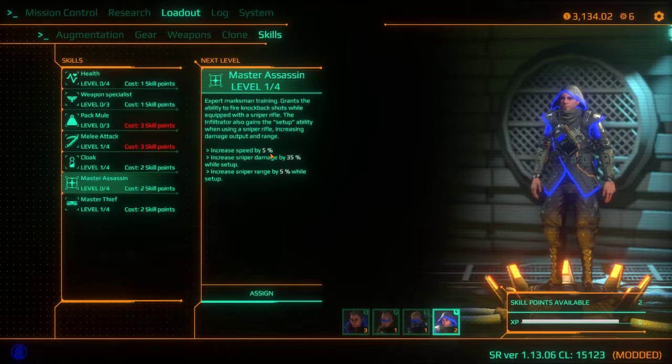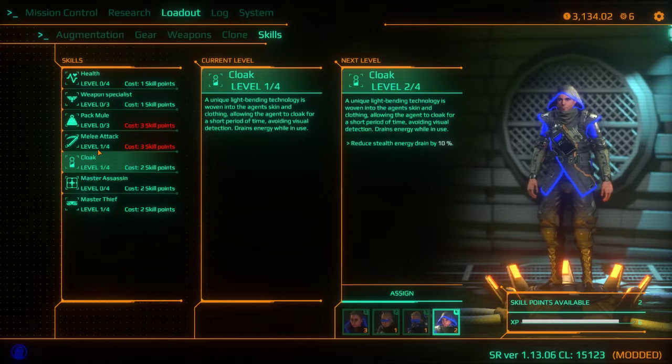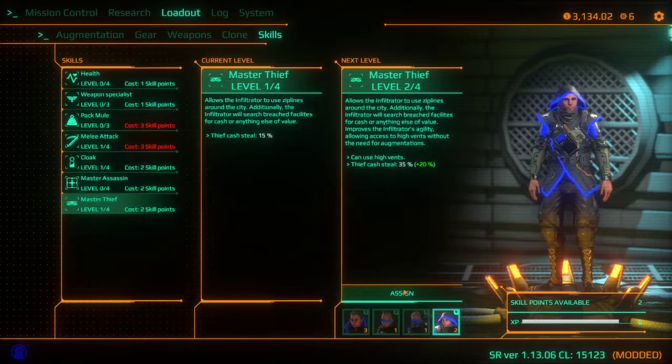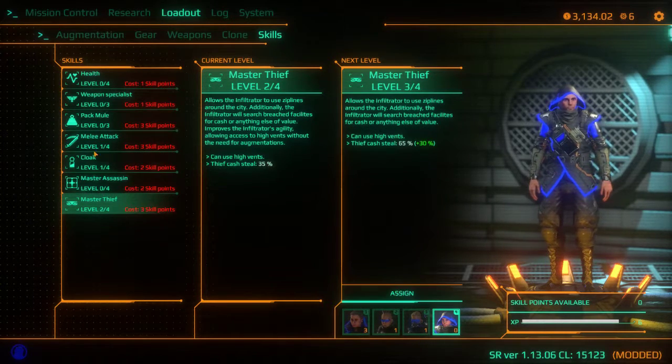I could get Master Assassin, which increases my speed and sniper damage — sniper damage all set up. Another level of Cloak, which just reduces energy drain. I actually think I'm gonna get another level of Master Thief. The melee attack's really good, I'm using that a bunch. The speed here would also be really great, but I like this Master Thief.